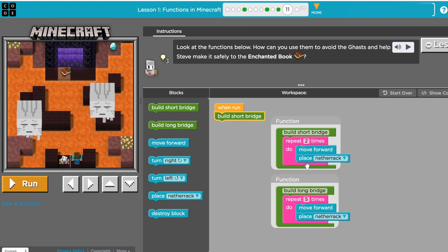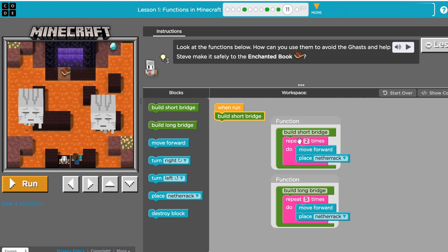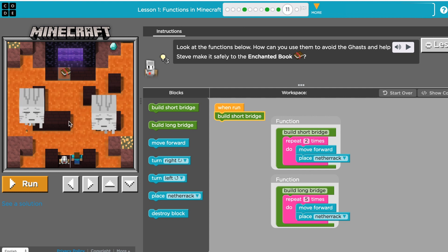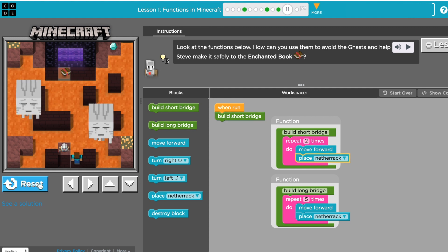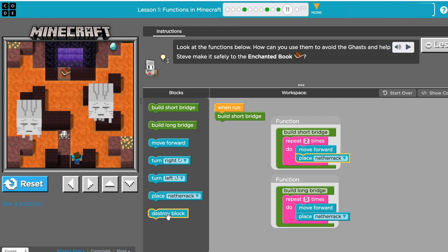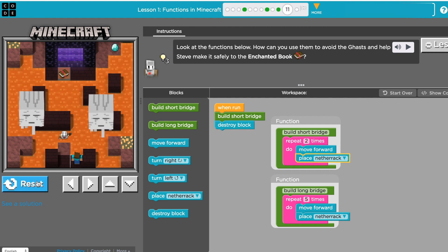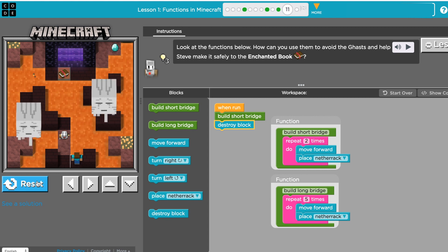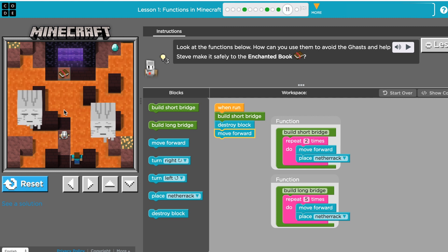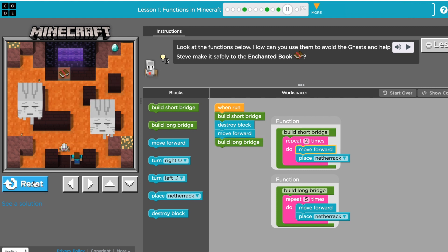I'm controlling my agent and my functions work like the previous lessons. If I use this short bridge function, my agent will do everything inside that function. When you make your own functions, you can name them whatever you want and put whatever you need on the inside. Now he's going to build the short bridge. He'll stop there — so then you want him to destroy the block. Let's reset and see. You probably want him to walk forward to the next spot, and then use the long bridge function.